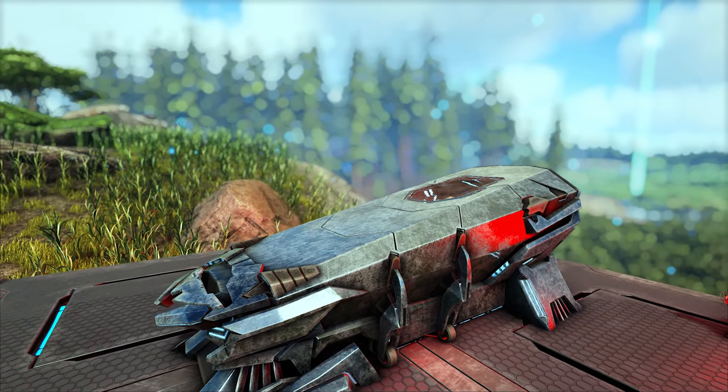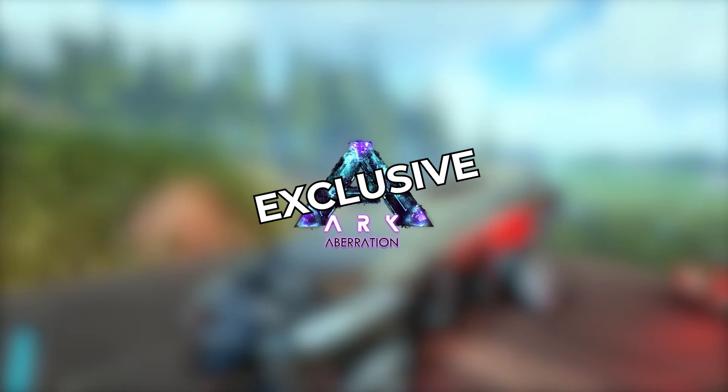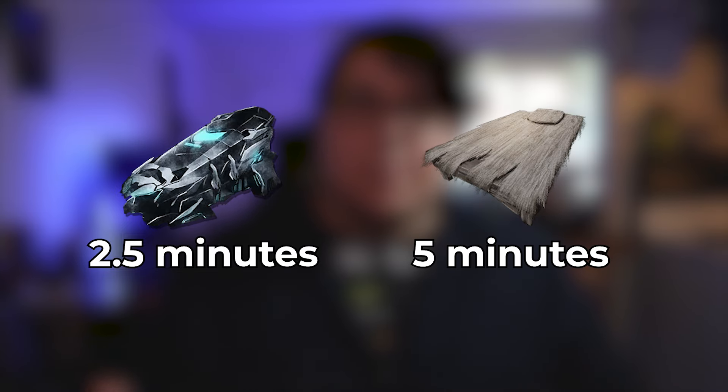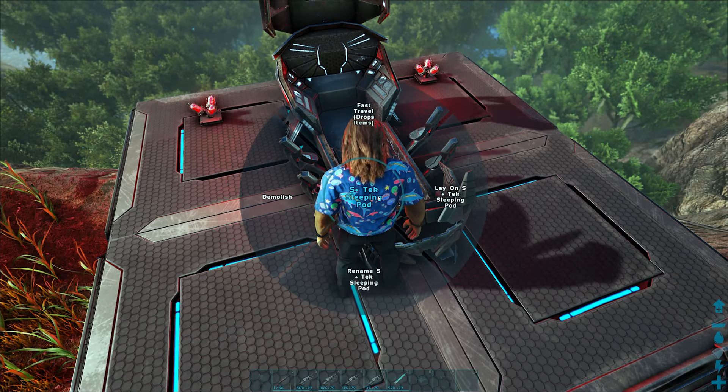Next up, we've got the tech sleeping pod. This one is an aberration exclusive, so if you want it, you'll have to beat Rockwell on Gamma. Sleeping pods work exactly like a bed with a few nifty features. First, the respawn timer on sleeping pods is reduced compared to beds, so you can spawn in them more often. Second, if you lay in the sleeping pod, you'll rapidly regenerate health, thirst, and hunger, all while reducing torpor and boosting XP gain. It'll cure all diseases and even protect you from the elements — basically, it's like a reset button on your stats. The only catch is that it does have to remain powered by a tech generator to be used.